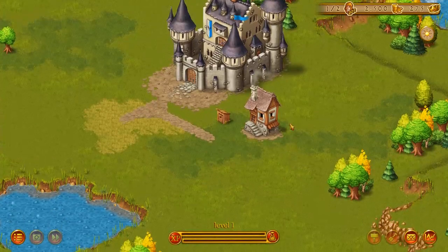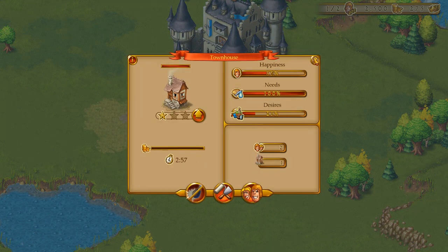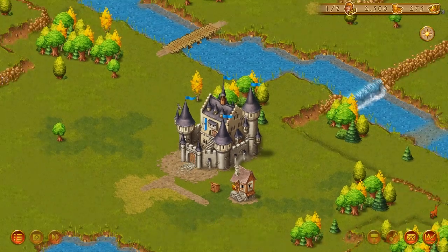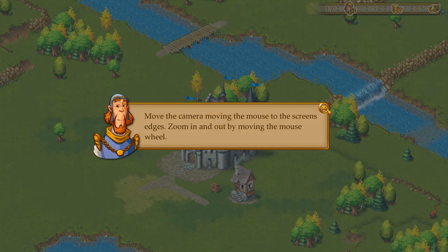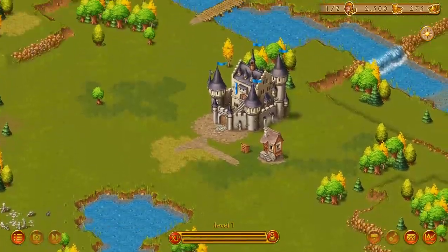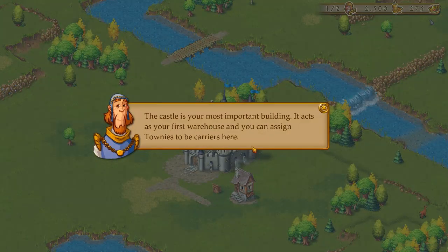Now you will learn the basics of Townsman. So we have a townhouse. It kind of reminds me of Lethis, actually — it looks really nice. This is quests and this is the build menu. Castle is your most important building. The axe is your first warehouse and you can assign townies to be carriers here.